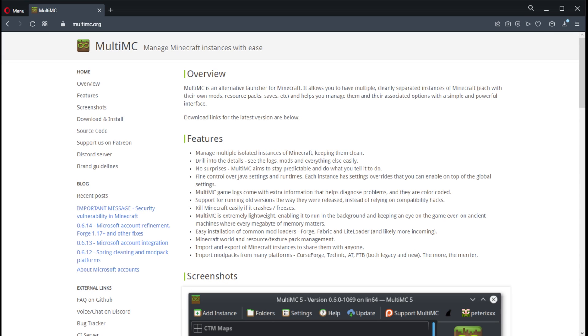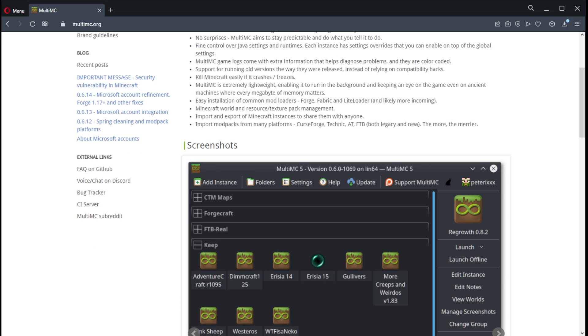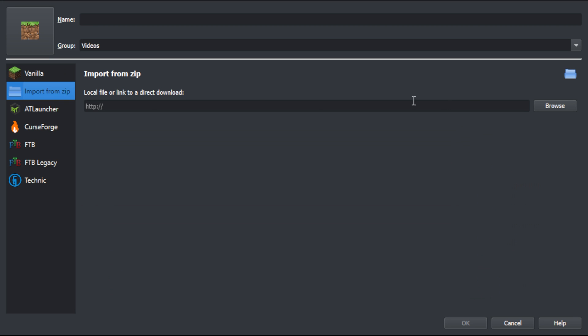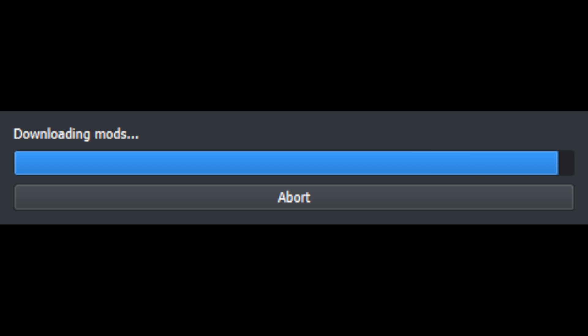Click that and save it somewhere where you'll remember. Next, grab a program called MultiMC from MultiMC.org. This is what I use to run all my Minecraft worlds and modpacks. Once you've installed MultiMC, create a new instance by clicking the Add Instance button at the top. Once you've done that, click Import from Zip and browse to where you saved the modpack from CurseForge. After doing that, click OK. MultiMC will then go through and download all the mods required in order to run your instance locally. This may take a bit.